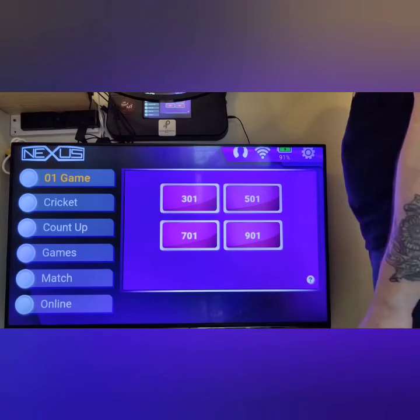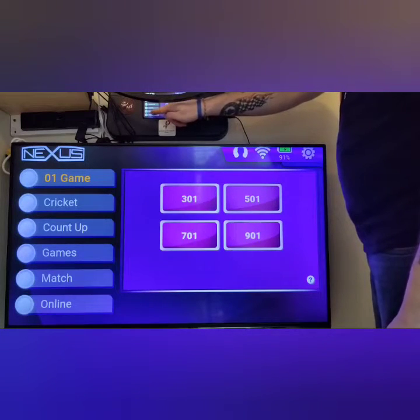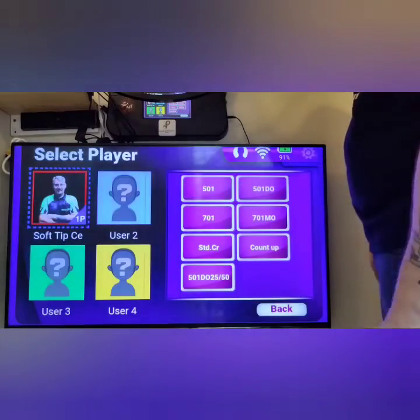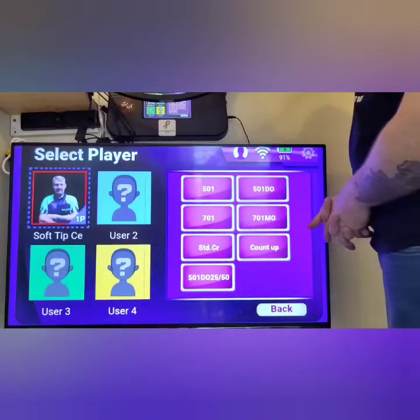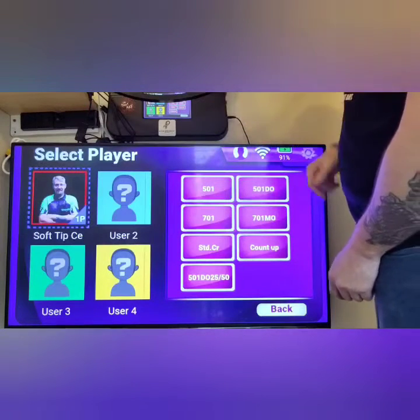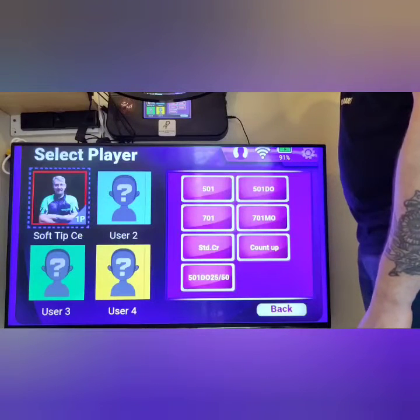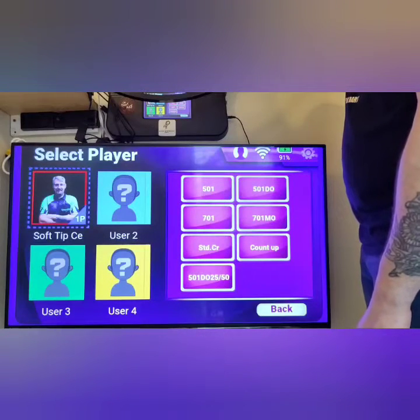Here is your update. The home screen looks identical to how it did before. If you touch on your online button and open up online, you will see two new online modes: Online Count Up and Online 501 do 2550. We all know what that means — we now have the split ball option and lobby on the Nexus.